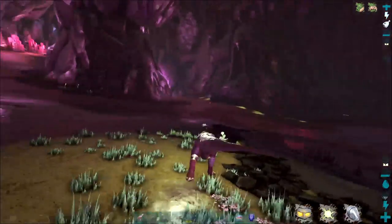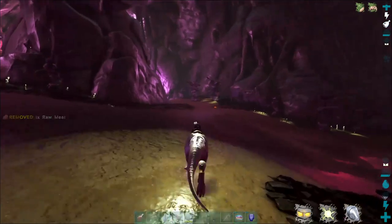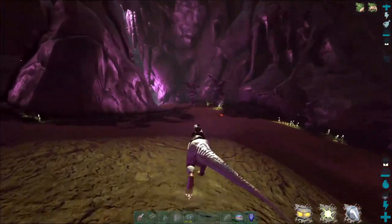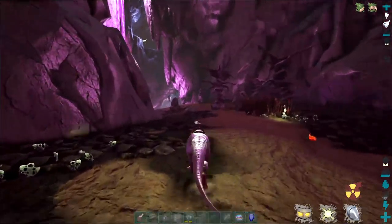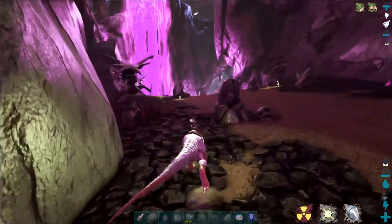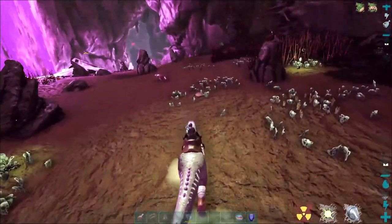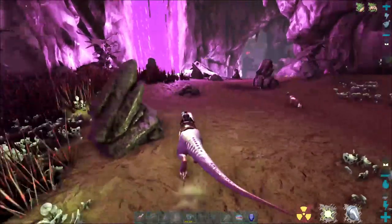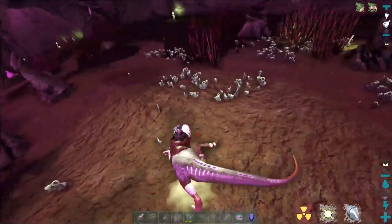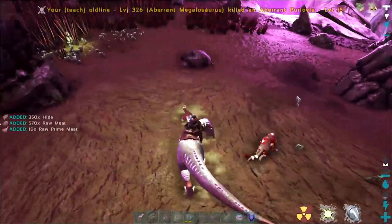This is on a PvP server and these are our old line of megalos, so they're not even that great. You can get much better megalos on official servers than the one I'm using right now. This is just a great way to power level — you literally go up and down this route. There's a purlovio right there so I'm trying to be careful. If you can pick a line, purlovias have a hard time getting to you, so that's usually the best approach.